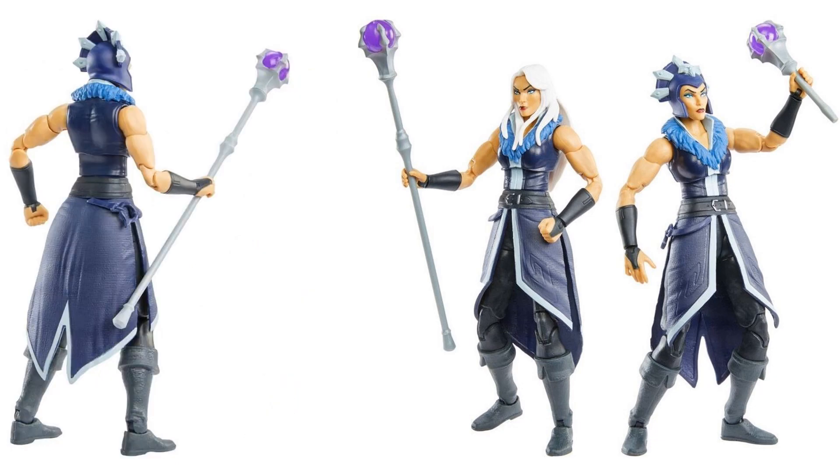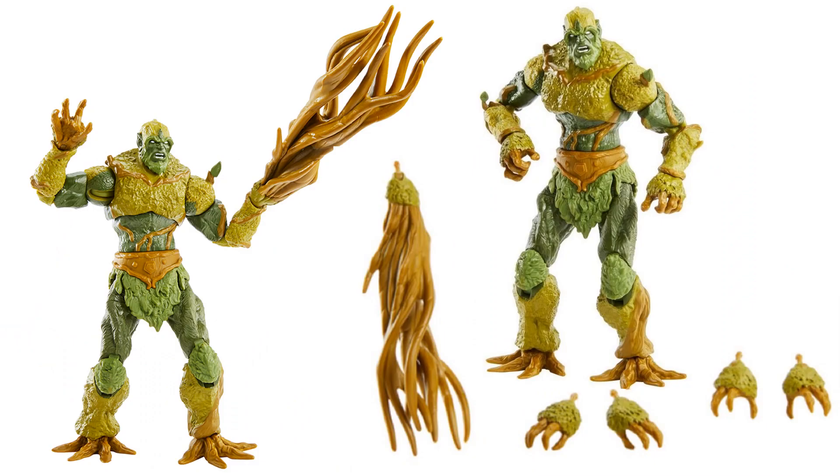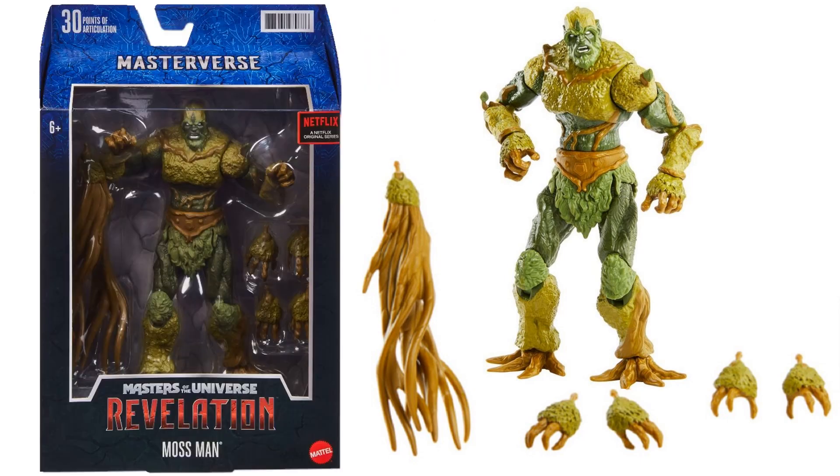From the back, there she is next to Battle Cat. Next you have Moss Man — he does have that extended arm piece like his plant growth powers are working. He's got those strange-looking feet as if he's a tree with roots, different hand sculpts as well. There is the package.